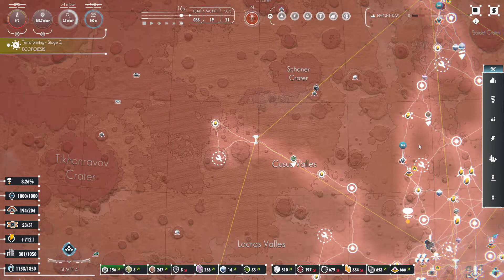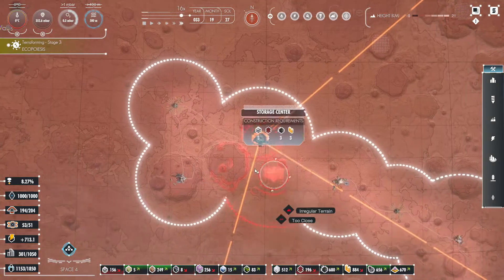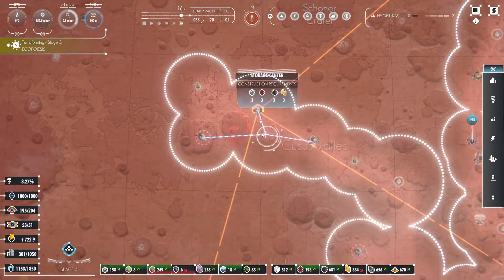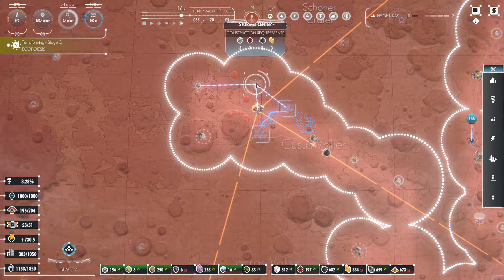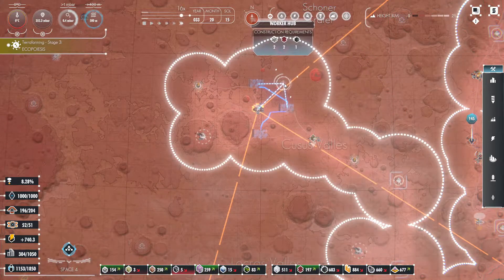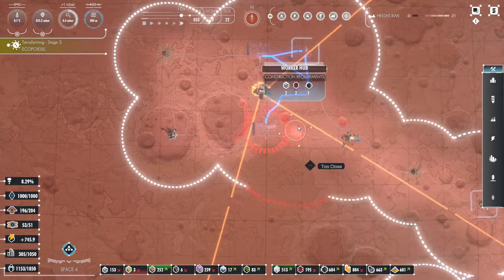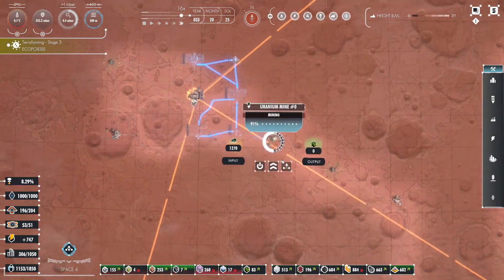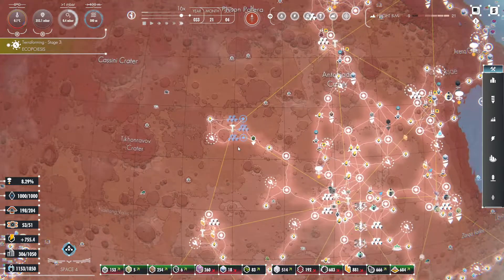More colonists — good. I'm thinking let's have a storage area here: one, two, and three, and then we'll have a couple of worker hubs around it. He was trying to get me to click on the uranium mine there.